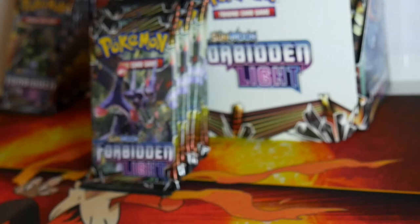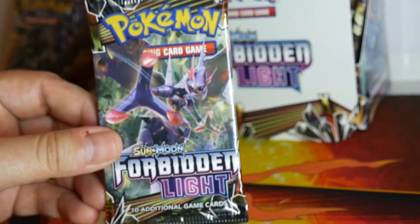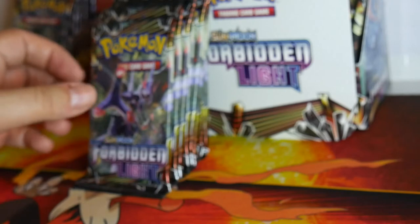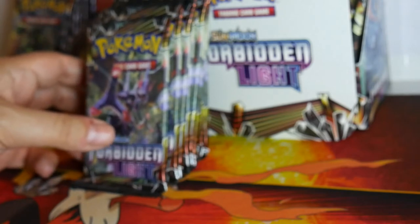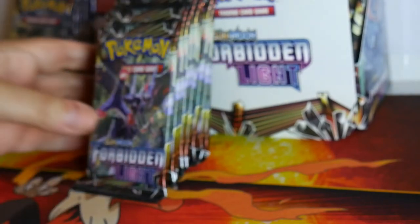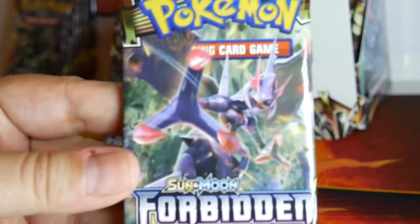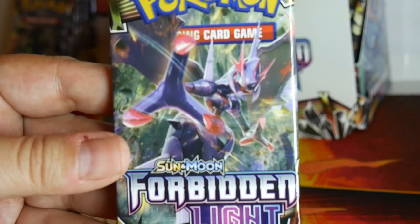Today I'm going to open the Naganadel packs, so I've got nine of them. I was lucky enough to get a Forbidden Light booster box where the entire box was evenly distributed between the four characters, so we got nine Zygarde, nine Naganadel, nine Ultra Necrozma, and nine Greninja. So we got Naganadel, Forbidden Light, coming at you right now.